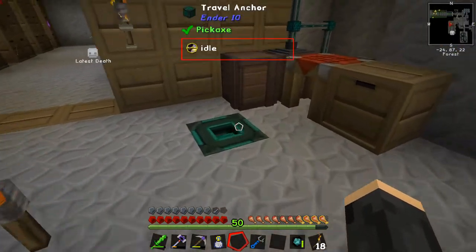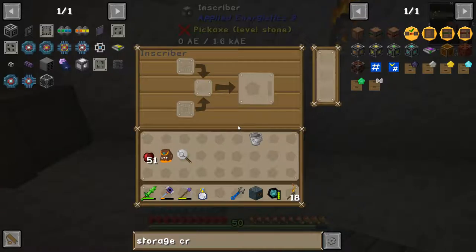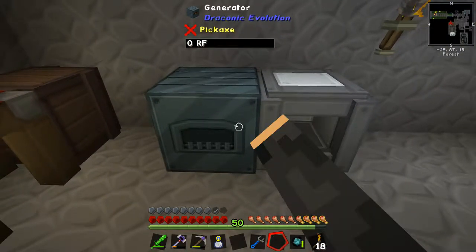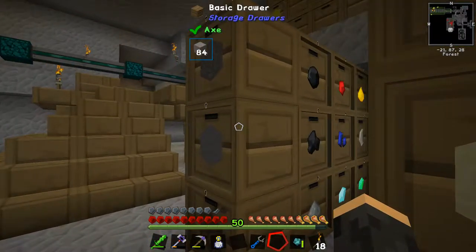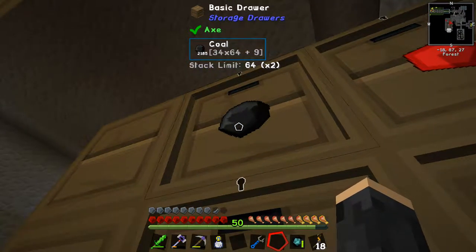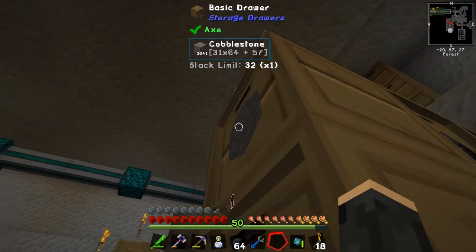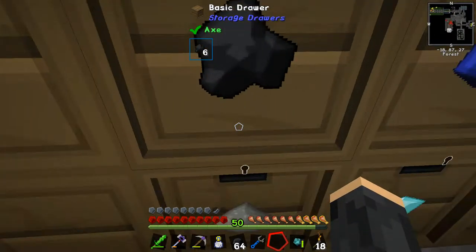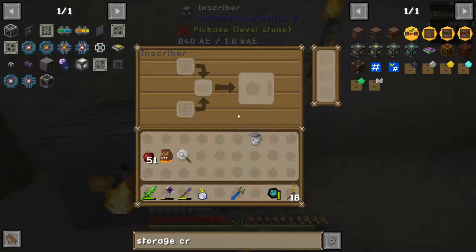I'm thinking of using this generator here for power. It says zero AE out of 1.6 kilo-AE. There's a generator — let's put some coal in it. I've got a massive amount of coal, so much coal that I had to upgrade this chest. I also got so much cobble that I upgraded this as well. Go watch the video, you'll see. This should be getting AE now.